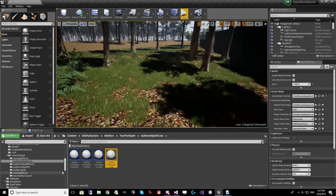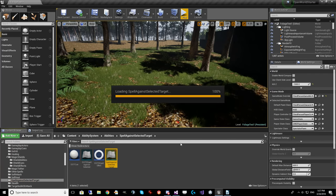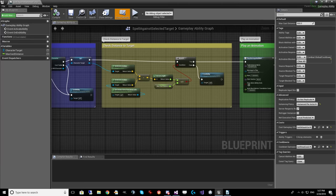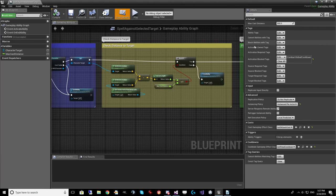Now let's take a look at a gameplay ability. On the gameplay ability, we have some tags we can use — activation required or blocked tags. This one says if the global cooldown tag is on this character, don't let them activate a spell. There are also replication policies. This is a little confusing because even if you set it to Do Not Replicate, everything still replicates — it's just that the ability itself is not replicated, only the effects. There is a very limited number of cases where you would want the ability to replicate.